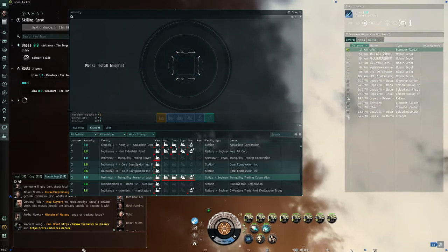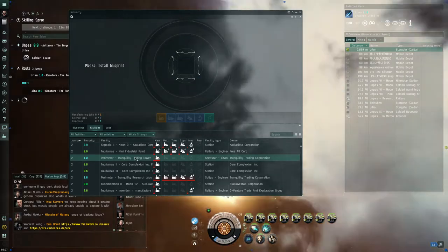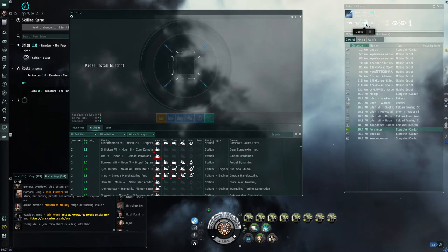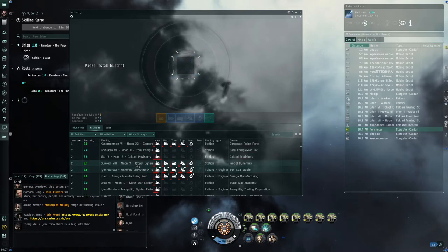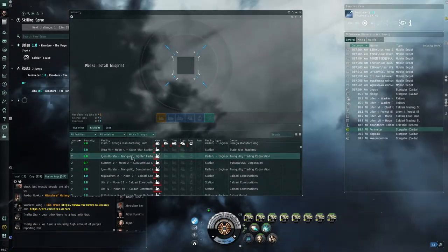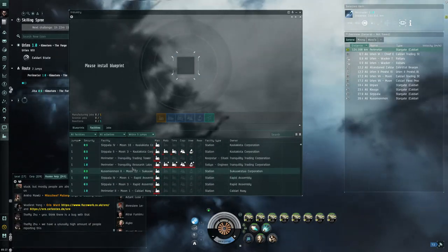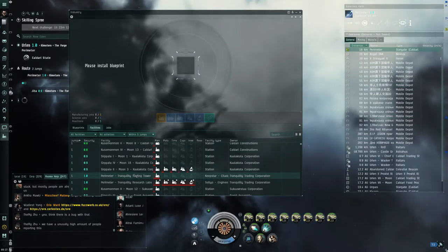Tranquility Research Labs is where we need to go. Tranquility Training Tower is a secondary place where everybody does their training. Instead of going to Jita we could go straight here, but we probably should use Jita as our main base just in case anything happens to that station - it gets blown up or something. We usually always just base at Jita. There's also the Tranquility Fighter Factory and Trading Tower.